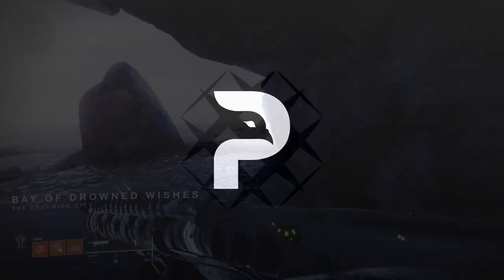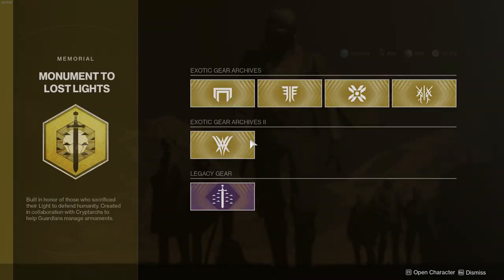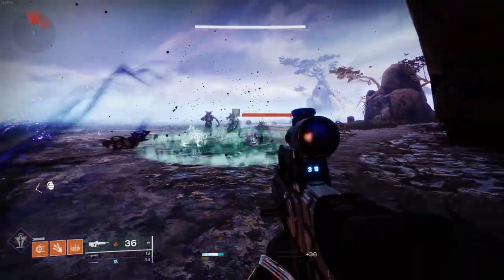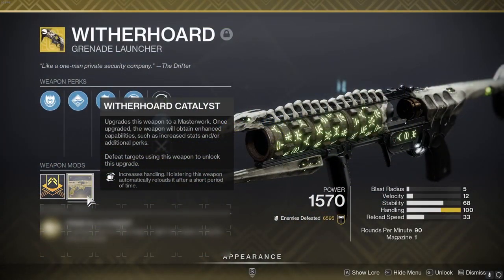Next up, at least one or two players should have the Exotic Grenade Launcher Witherhoard handy. If you head to the Exotic Kiosk in the tower, you'll be able to buy this for a costly sum of materials. This exotic creates a large area of effect blight which does damage over time to groups of adds, making them much easier to keep on top of. Completing the exotic catalyst also gives it Autoloading Holster, making it an insane utility exotic.